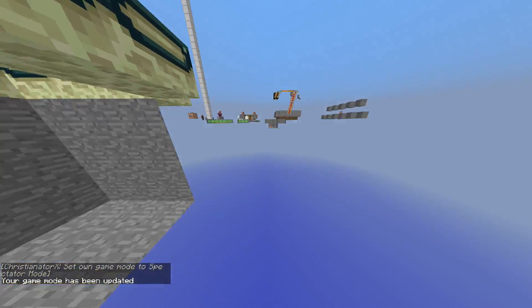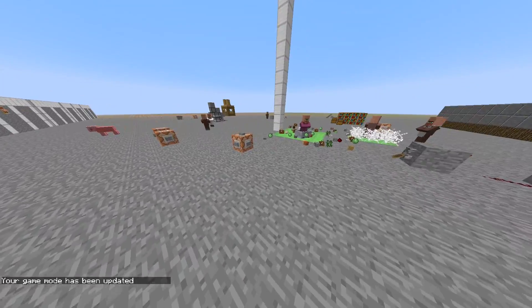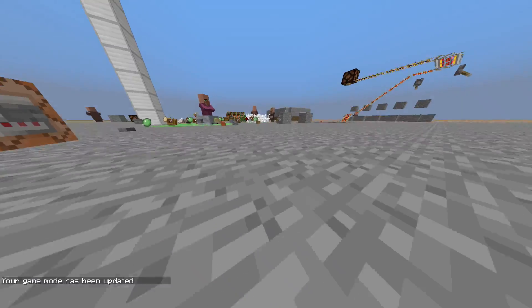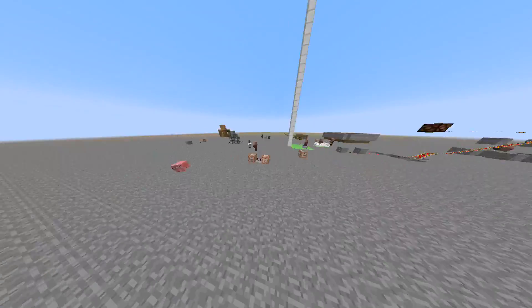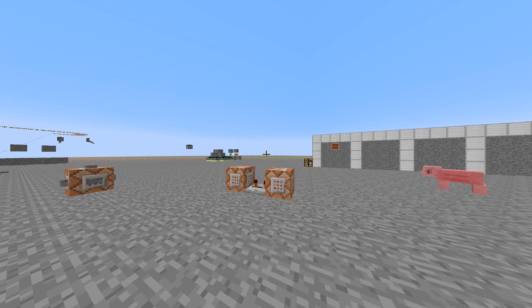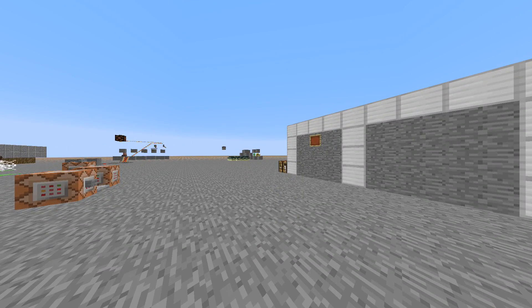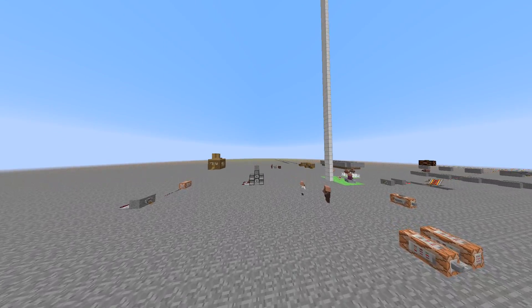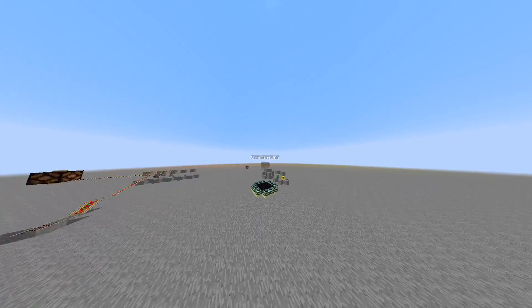In Spectator Mode you can glitch through blocks. If you want to punch a mob, you see what they see. For example, punching the pig — you see what the pig sees. Other players can see your floating decapitated head to indicate you're in spectator mode.